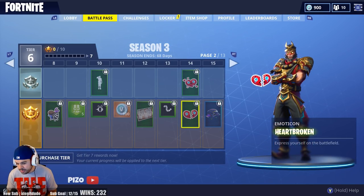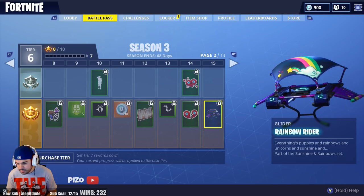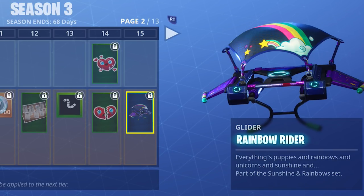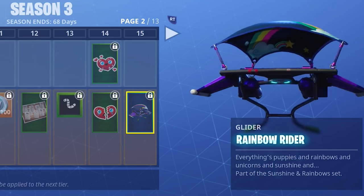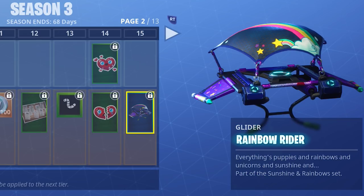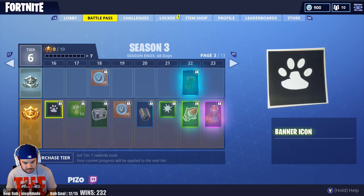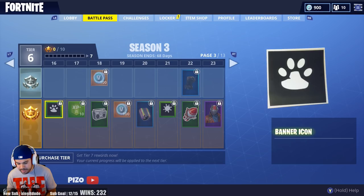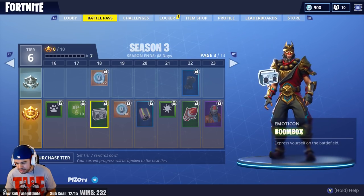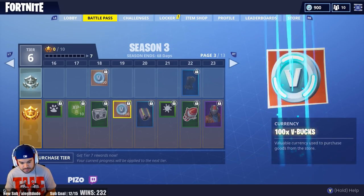There's a Heartbroken emote, and then Rainbow Rider — a glider at level 15 that looks unicorn-based, which will go great with the Bright Bomber outfit if you have it. There's also a paw print icon — I like that; I have a dog named Champ, he's currently looking at me from the floor. Moving on, we have a personal XP boost, a match XP boost, a boom box icon, and another 100 V-Bucks.